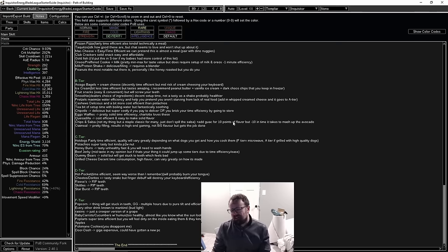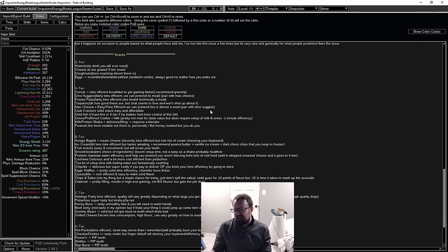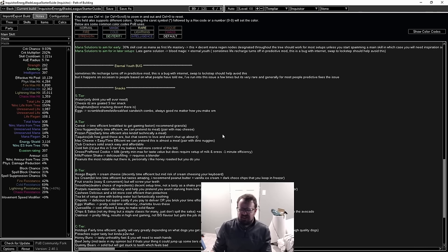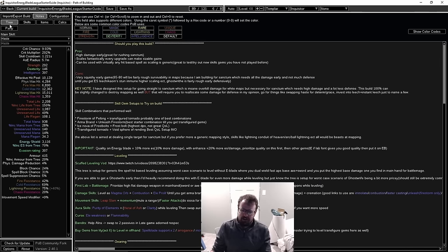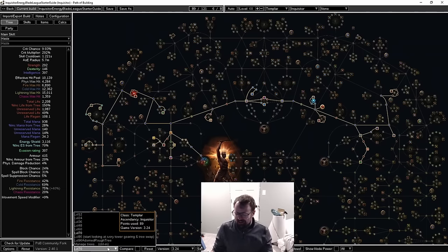We also have the snack tier list. Not much has changed — I did move eggs from A tier to S tier this morning while eating them, and realized they absolutely belong in S tier. You can use this as a guide for planning your league start snackage, for those who don't have a proper background in how to snack properly.